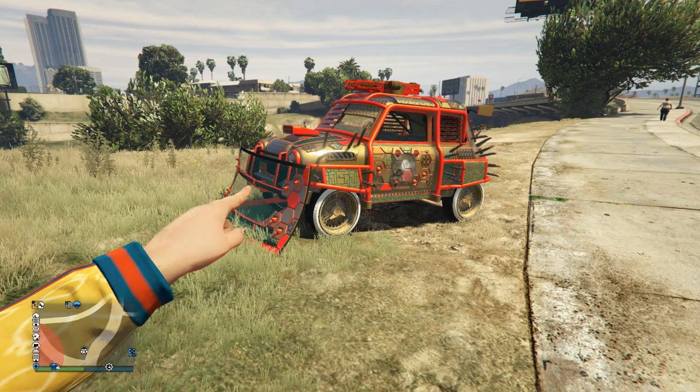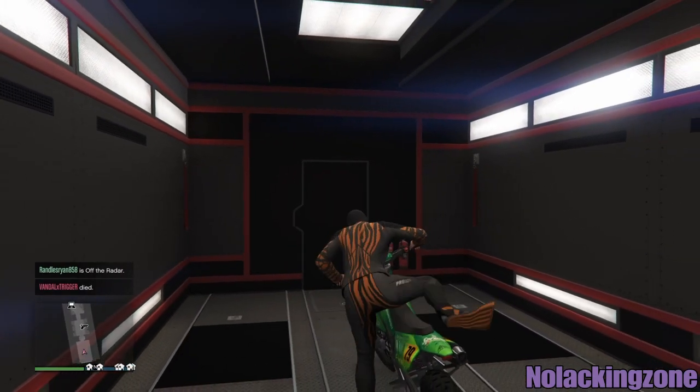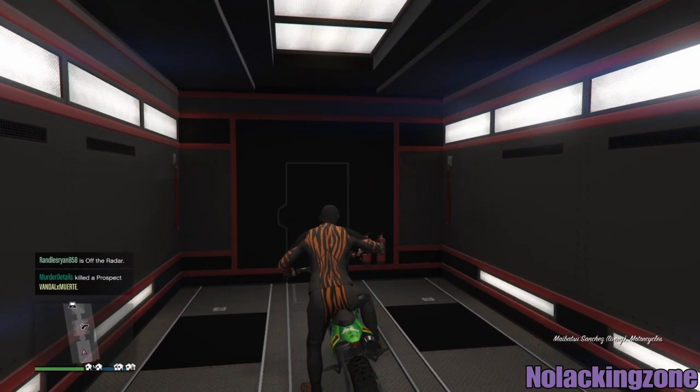The vehicle you want to use for this car duplication glitch is the Future Shock EC — it sells for 1.8 million. When you have all the requirements ready, put your Mobile Operation Center by your auto shop. Make sure the auto shop is full and make sure you have a Sanchez in the back of the MOC.